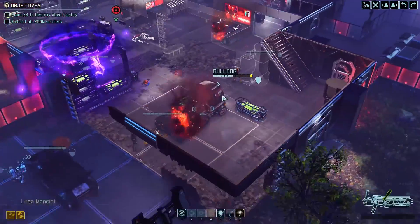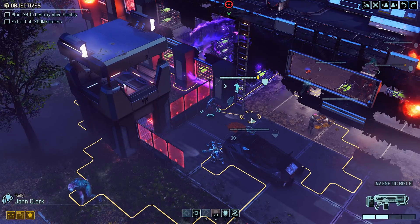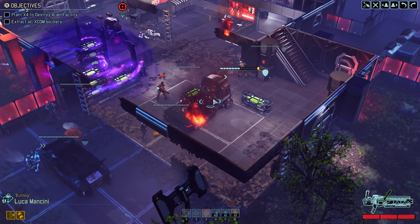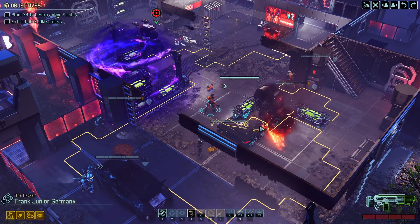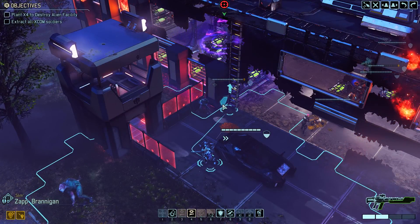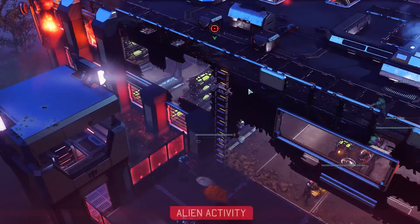Excellent work commander. So that was actually both a black site mission and some bonus objectives. That will give us a good alpha bonus. You reload, you reload. I thought it was the truck on fire — I don't want another accident. I will put you there so he can heal him next turn. Slim, you can go, you can stay, you can reload. Scout is covered.